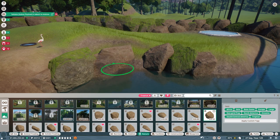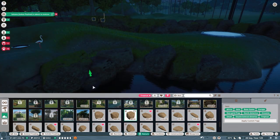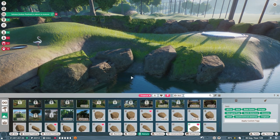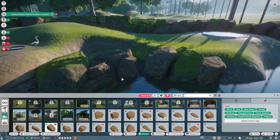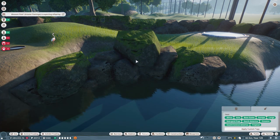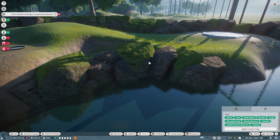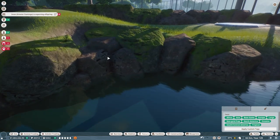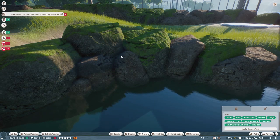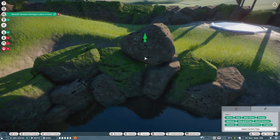There we go — just a few small bits to decorate. This is perfect! And a big old mossy rock. There we go. So that's the start of it and then we'll just build up and back — I think up and back is the way to do this.